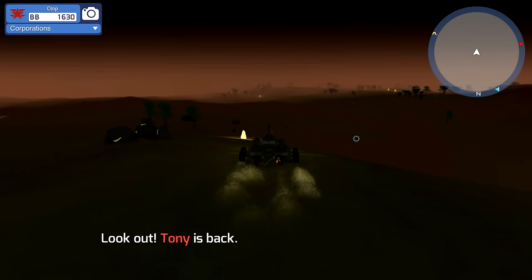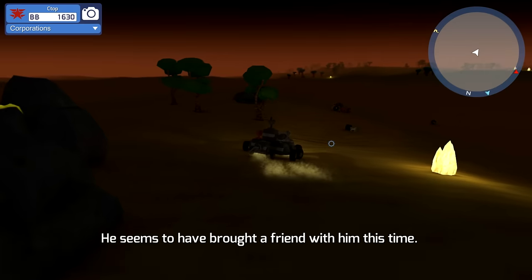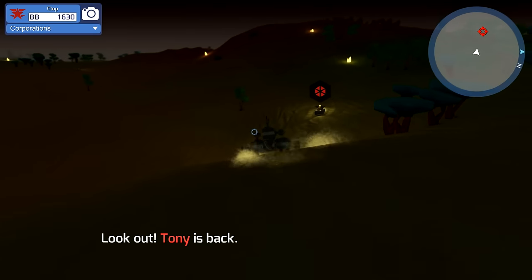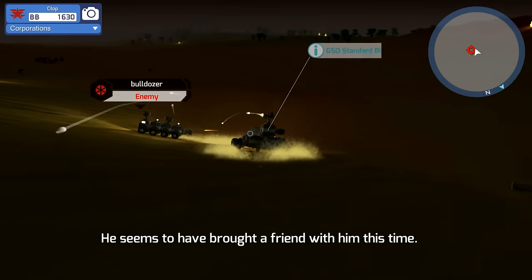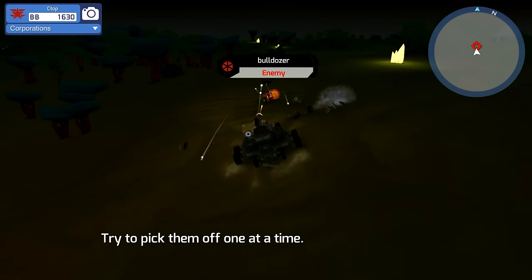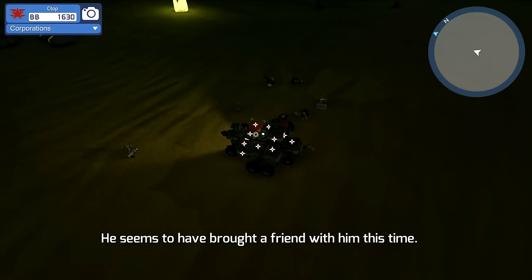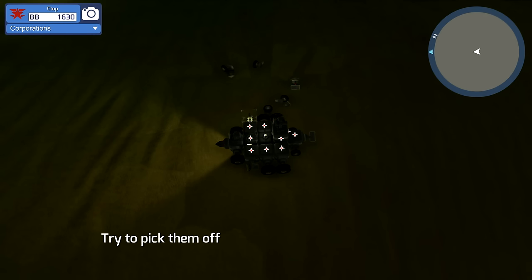I want to know if there's a way to carry resources other than just lifting them one at a time - I'll have to figure that out. There's someone behind me. This looks really cool at night - I really like that. There he is coming at me. He's got quite a bit of firepower. Bulldozer - okay, he's not just falling apart like Tony was. Easy enough though.